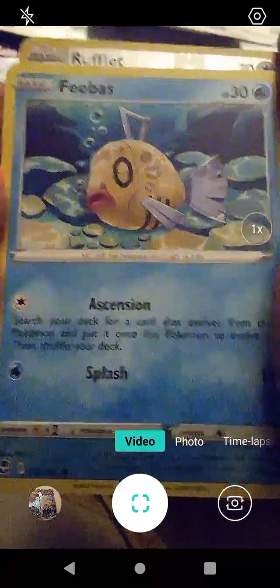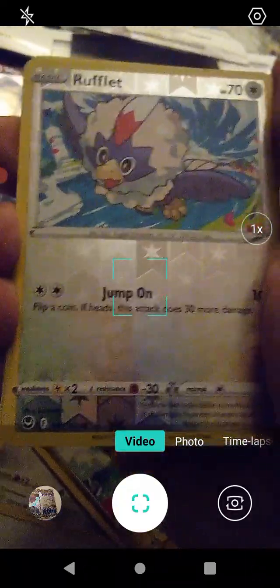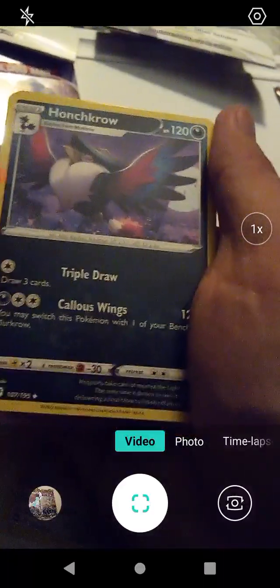We have Feebas with Ascension and Splash - it's a sleepy Feebas. We have Rufflet with Jump On - Rufflet's kind of small, I don't think someone could jump onto a Rufflet without squishing it. Oh wow, speaking of Regidrago - we got a Regidrago V-Star with Legacy Star and Apex Dragon, very nice card! We have Metal Energy and Honchkrow with Triple Draw and Callous Wings.